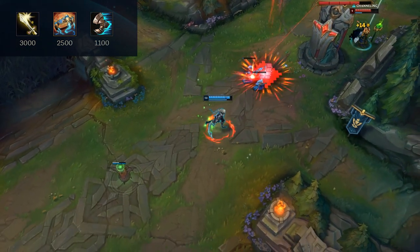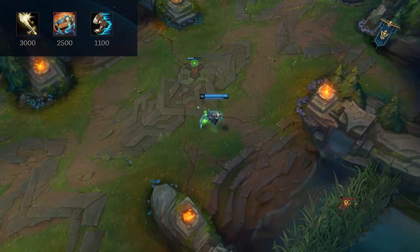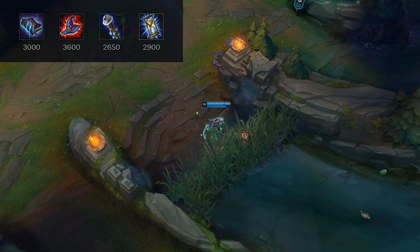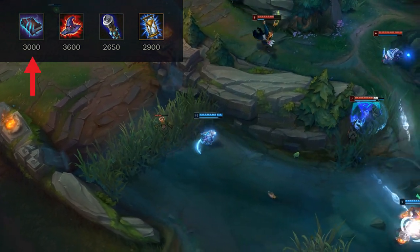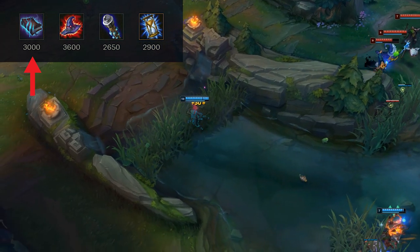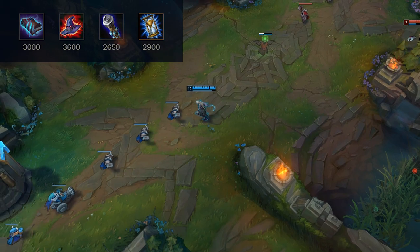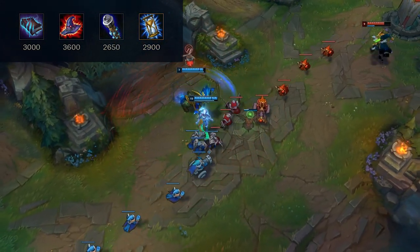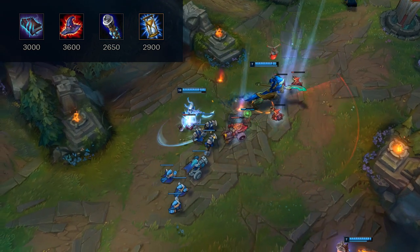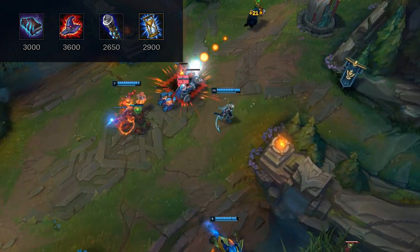Nashor's Tooth is really good for getting towers, 1v1ing, and teamfighting. For essential items, Morellonomicon is great for the magic pen, AP, and grievous wounds — reducing enemy healing into champions like Vladimir or when they have healers on the team like Soraka, Sona, or Nami.